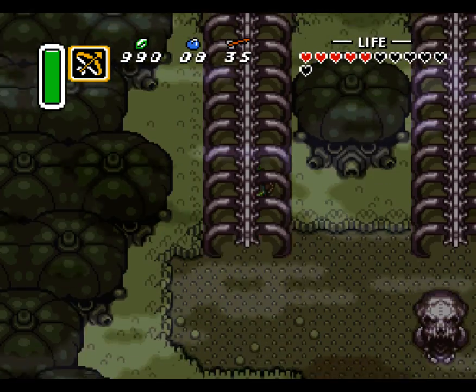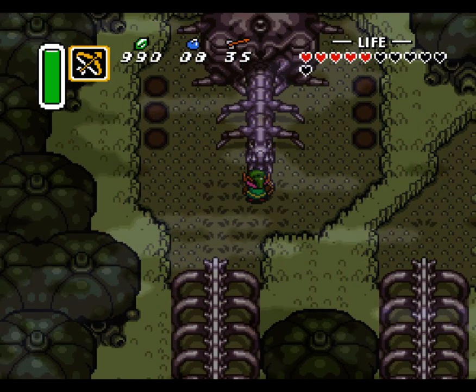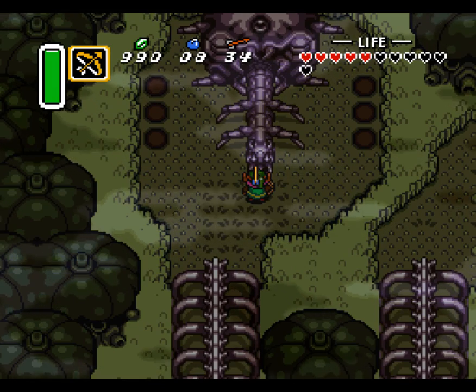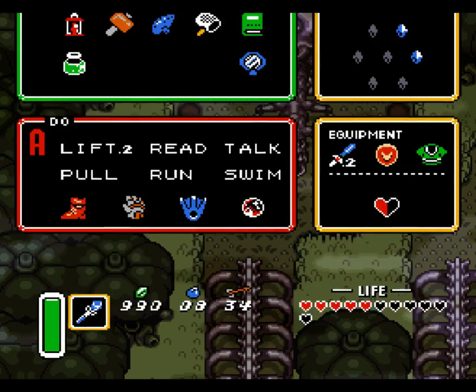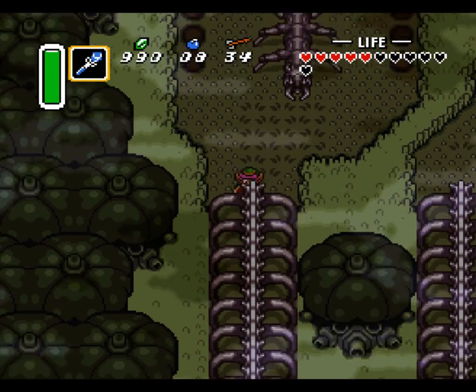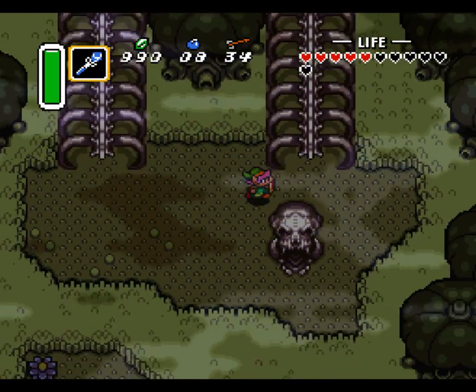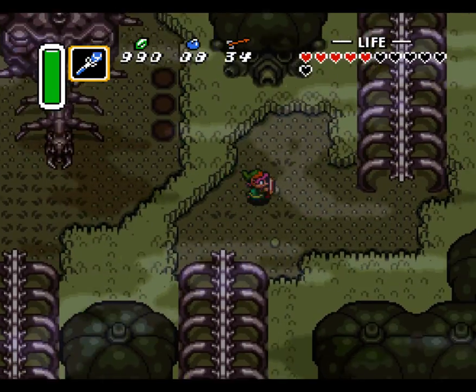I actually figured out what we have to do here. That is actually the entrance to the dungeon, and I wasted an arrow there because I had the arrow equipped. We have the ice rod, and there is not just an ice rod — there is also a fire rod. And with the fire rod you can actually open that entrance. Don't ask me why, but that's what we have to do here.